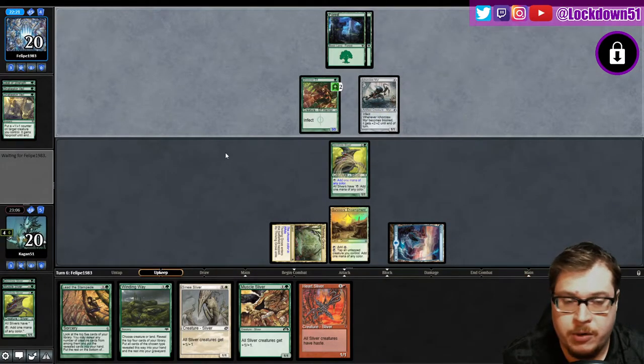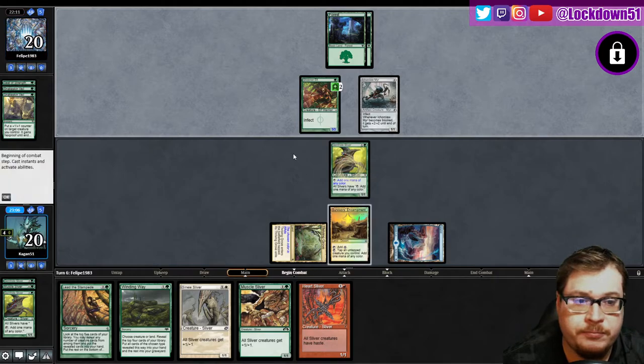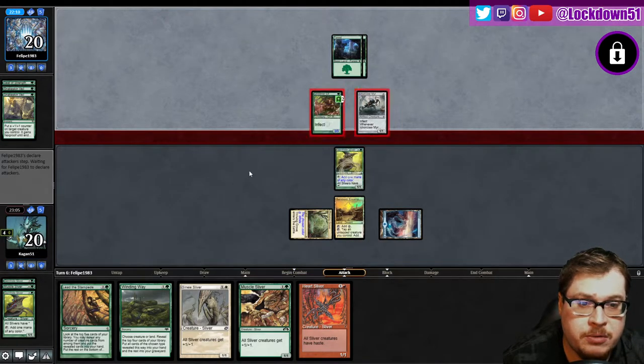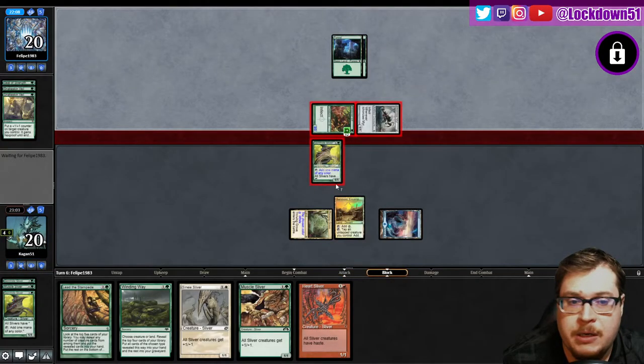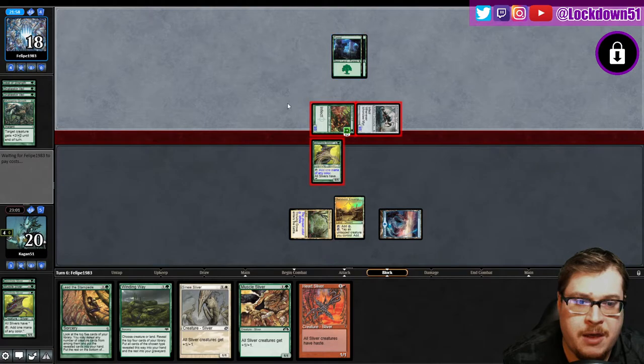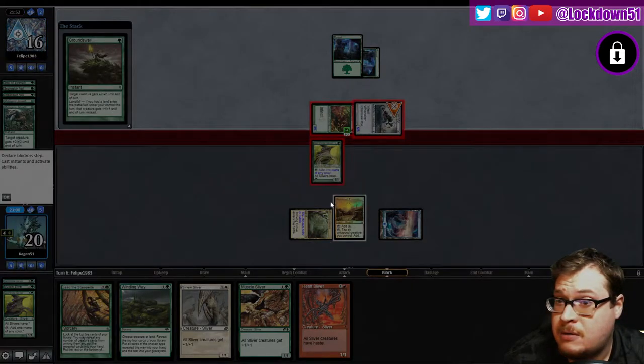Just let them keep going down on cards. Feel like they're gonna go deep with Ichor Claw though. We'll block the Glistener — it doesn't really matter, we don't know for sure they're gonna pump. Chances are they will. We're just drawing this game out. There's a Mutagenic Growth paying life — do they have more pumps? There's another Mutagenic Growth. That's five, we go to nine, and all they need is one thing. Groundswell will do it.